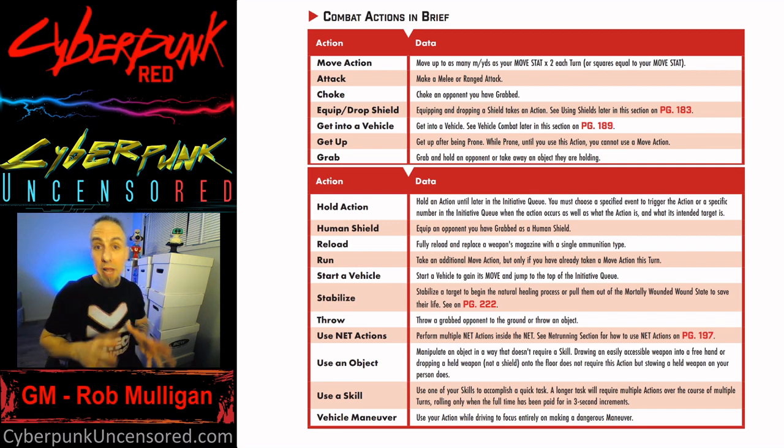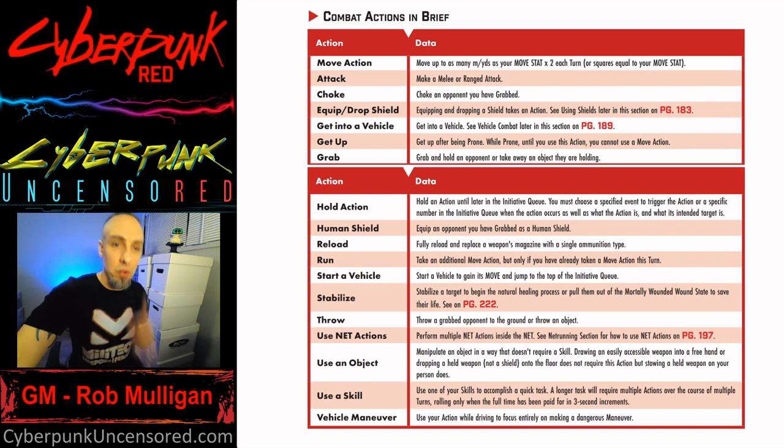Something to remember about armor too: with melee, the defender's SP is taken in half — that's a cool thing to always remember. Martial arts does the same thing. So if you're going to punch or kick, use martial arts if you have it. If you only have Brawling, you're not taking SP in half. I go over those details in the melee and brawling videos.